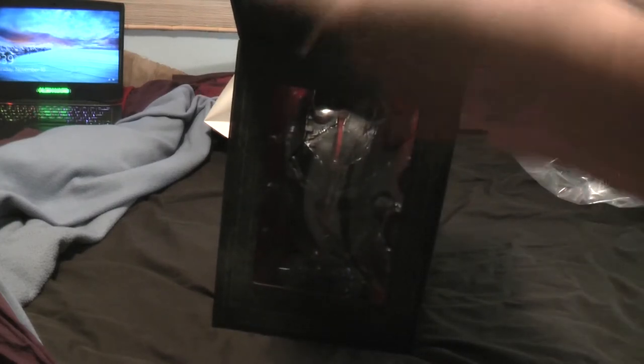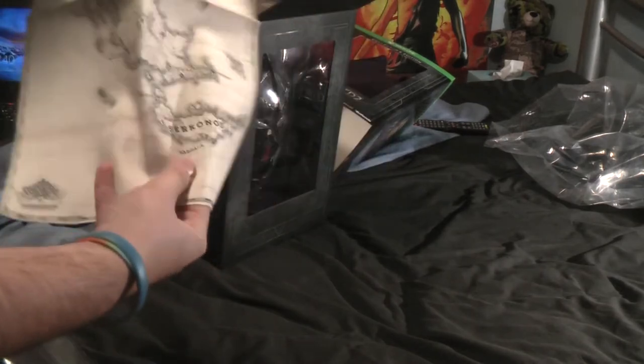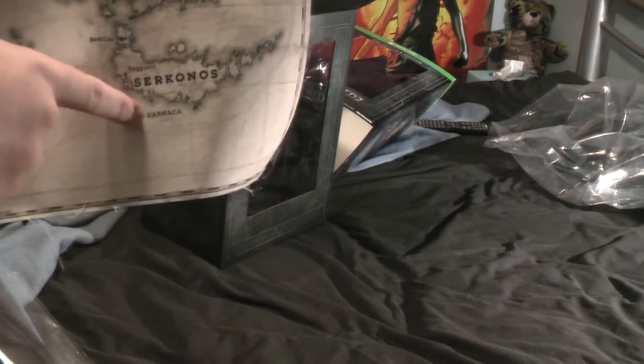So we got what they said was a map. Let's have a quick look at this before we get to the main attraction. It's actually a cloth map with frayed edges and everything. This is the map of their world — the realm that Dishonored is placed in. That's where Dunwall is, and where we're playing in this one is in Karnaka, right here. So we've gone from here all the way down to here.